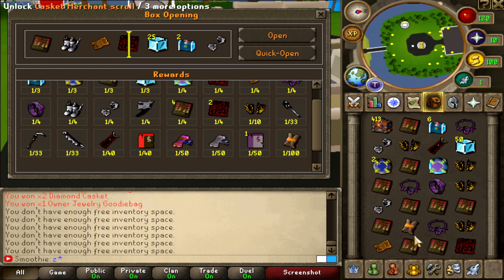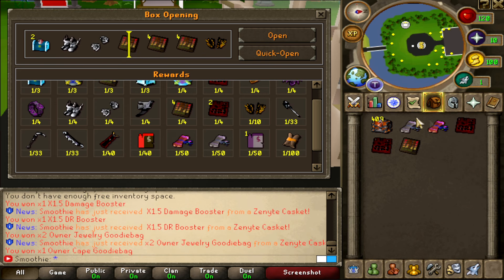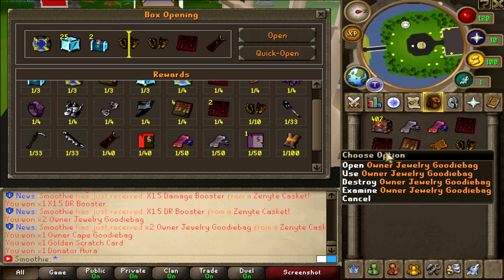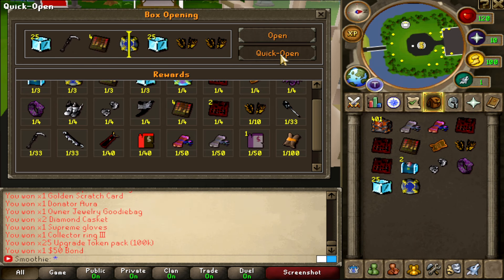I got another casket merchant scroll — 1 out of 100. A lot of owner cape goodie bags, but not a lot of jewelry. Oh my god, I got both boosters back to back — what the fuck, that's funny. And the owner jewelry goodie bags — that's not bad at all, because that's a profit since the Zenith was around 38 mil. Very nice inventory.